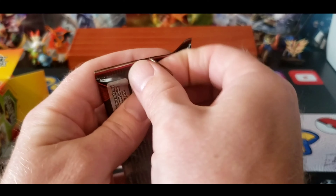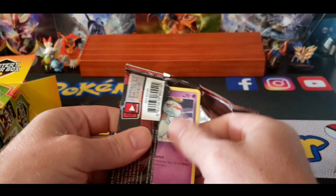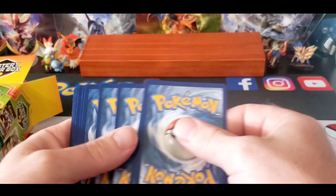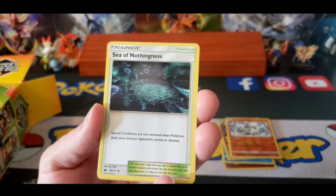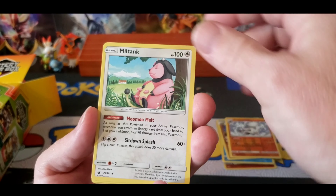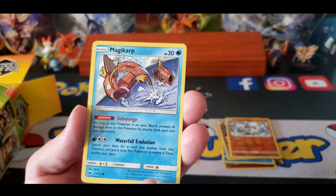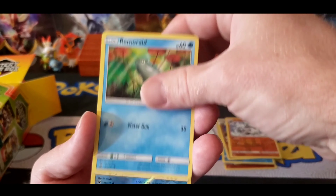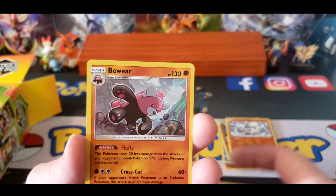Crimson Invasion. Metal Energy, Sea of Nothingness, Miltank, Zwilus, Chimchow, Magikarp, Bunnelby, Sholos, Remoraid, Swinub, and a Beware Hollow.